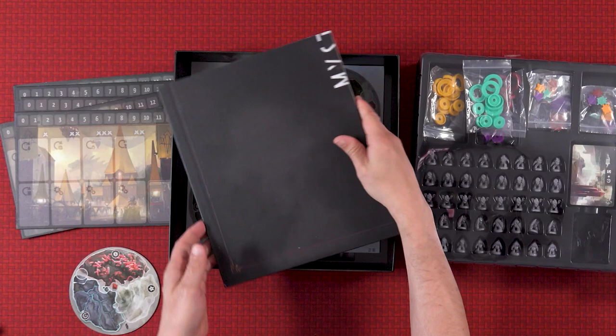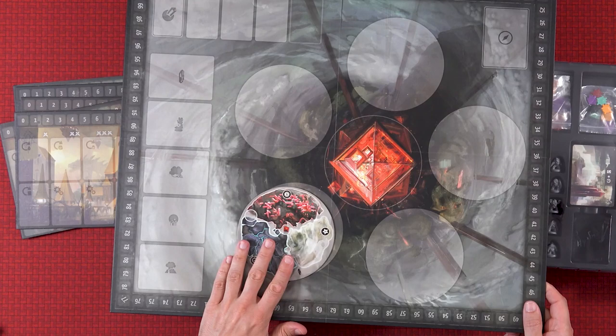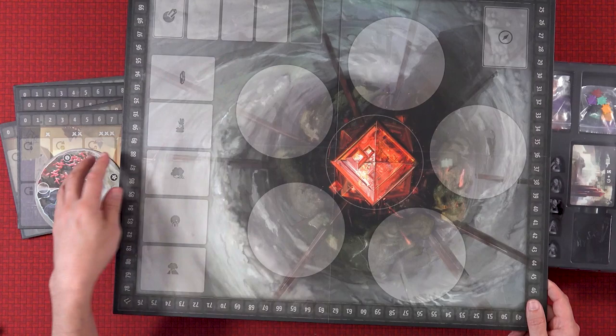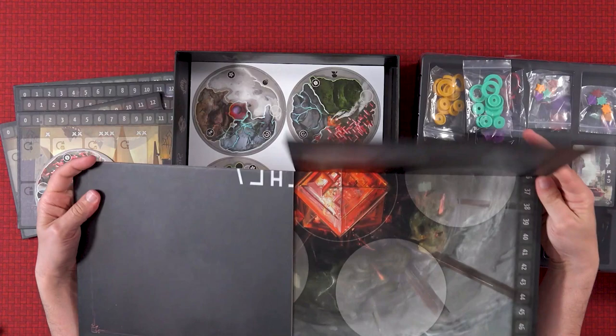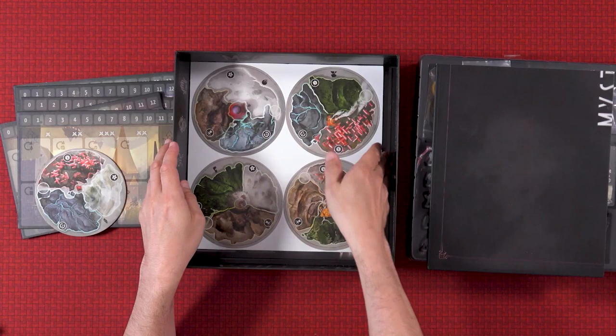And then the game board. So we have a fairly simple game board — there's not much on that — but this circular thing clearly moves around, and that's something I do remember. You put cards here and here, and presumably there's a victory point track around the outside. Yeah, the board is good quality, fairly thick.